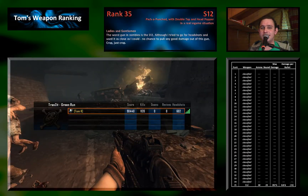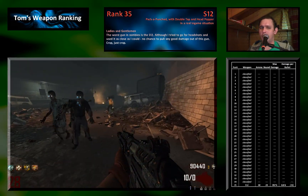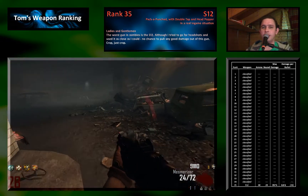So the worst gun in zombies is the S12. It just neither has good damage per bullet nor a lot of ammo, and therefore it will never be able to do any good in this ranking.